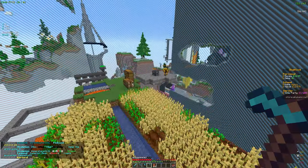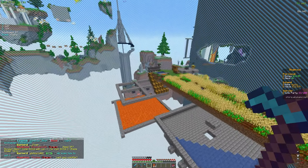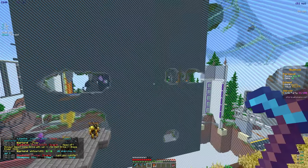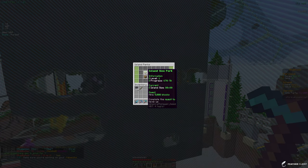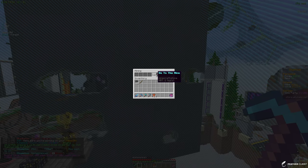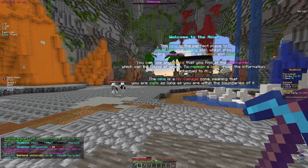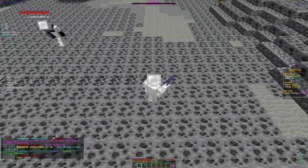With island expansions we'll get more space and be able to make bigger farms. To get the island upgrade you need to mine 5k blocks, so we're heading to /mine. Right now we only have the basic default pickaxe, and I'm still waiting on my rank.